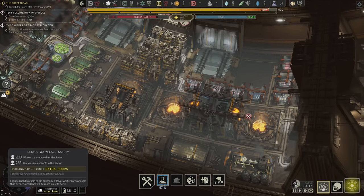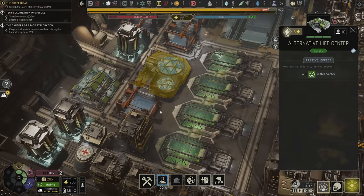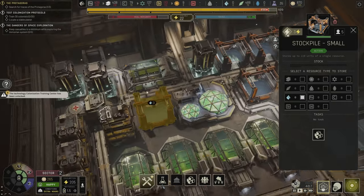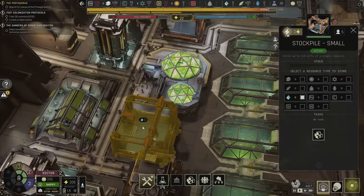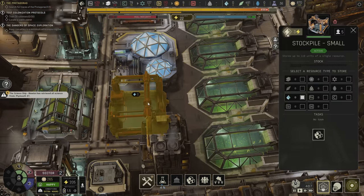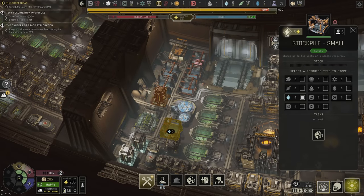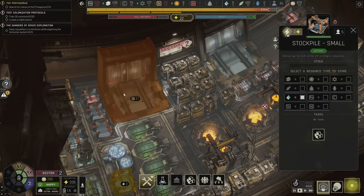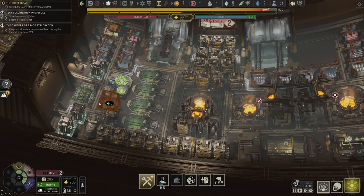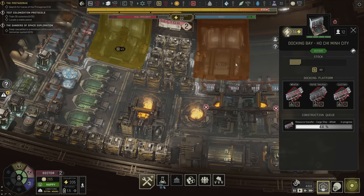Still extra hours here — I'm wondering if I can deactivate something. We need some storage in sector two unfortunately so it can be transferred out and moved over. I really wish it would import directly — take it from this storage and export it where it needs to go, rather than requiring me to have a full storage unit in this zone. Maybe they did that for balance reasons.